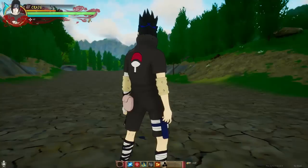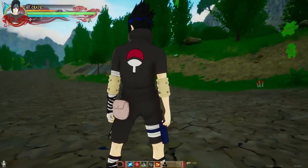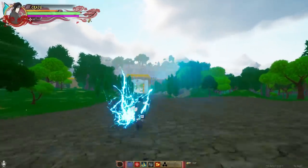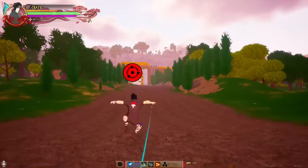Next up we got PTS Sasuke — this is the one that fought against Naruto, so he has Curse Mark and he's good at Taijutsu. We got the good old Chidori — nothing crazy. I can use this to attack people, and I got the Sharingan.